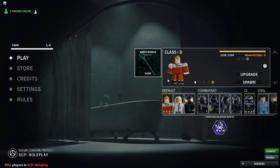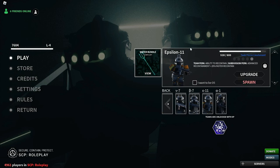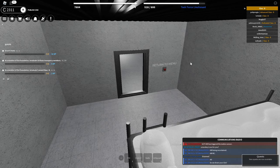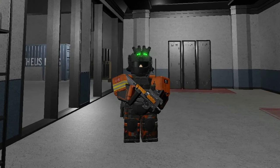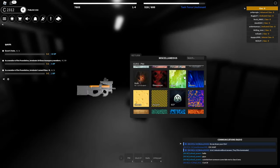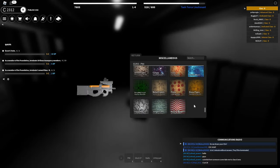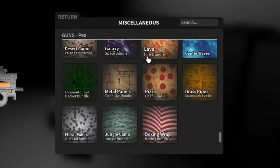We'll actually play right now and try to put it on. We should probably spawn as the NTF so we can actually recontain SCP-173 or whatever. Look at my T-90 right now — it looks very plain and boring. Of course we can make things a little better by adding a skin, because skins make you better. If I go down it should be somewhere over here — yes, gentle waves. Now that I think about it, I can see the lava bundle, the galaxy bundle, and all these other bundles.